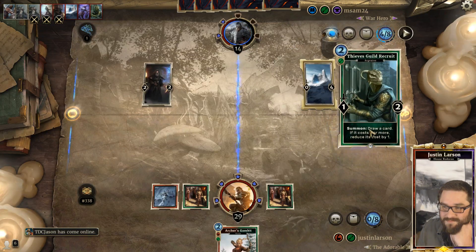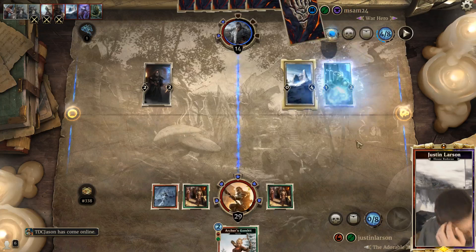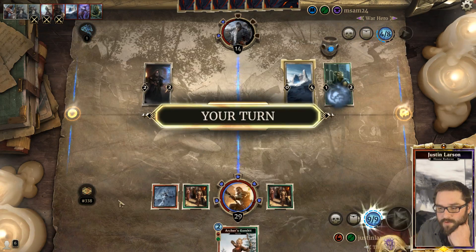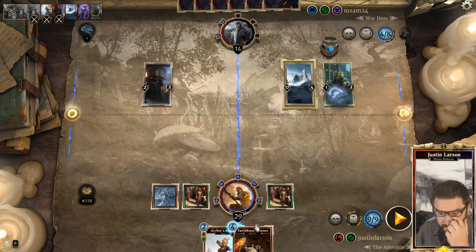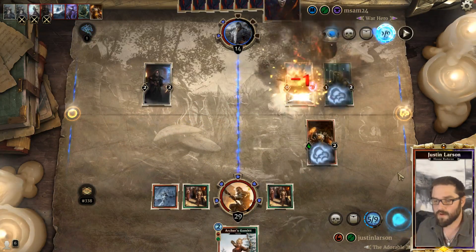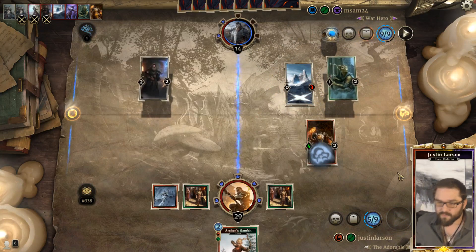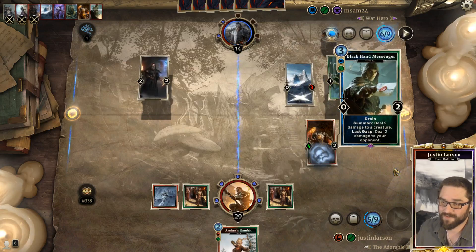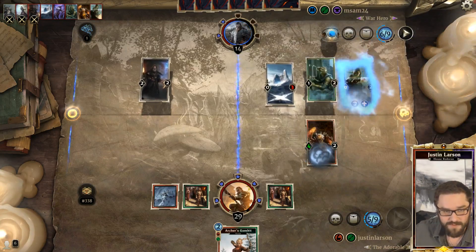What have we here? Thieves Guild Recruit. So what do we want to draw? Earth Bone Spinner - it's a card we can play, it does remove the guard from that lane, although with the Archer's Gambit... I don't know what we're going to do at this point. Black Hand Messenger - of course.